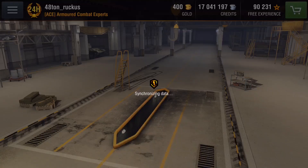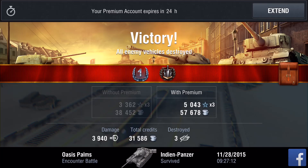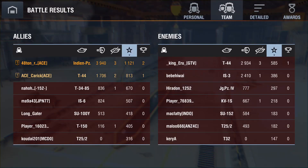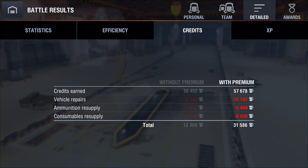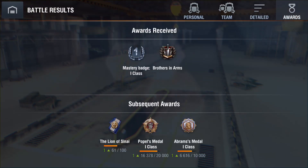And that's the game done. First class and BIA. 4k damage for myself, 1.74k for Carrick. Good accuracy stats in that game — only one non-penetrating hit. 30,000 credits, and it was an x3 weekend — 5k XP.